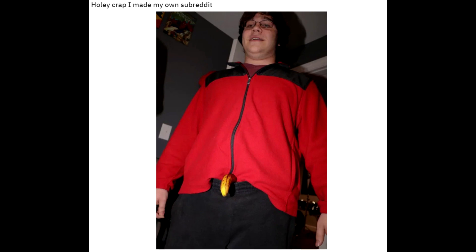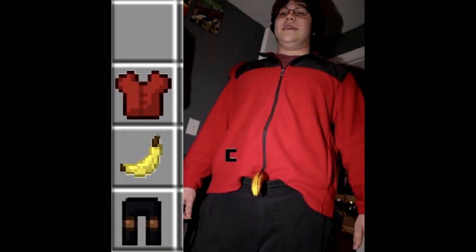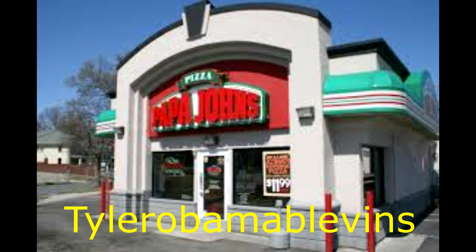First thing we have is a post by me. Holy crap, I made my own subreddit. He looks pretty good in that photo. This photo has been photoshopped in a few various ways — what you see versus what she sees. And then we got a Minecraft image of it. Need something to spice up your life? Use the code TylerObamaBlevins on PapaJohns.com for 96% off your next purchase.